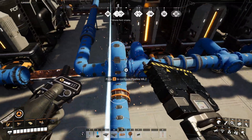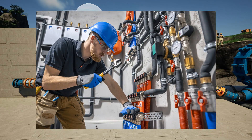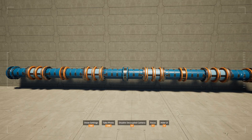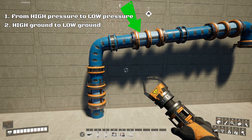To understand fluid mechanics in Satisfactory, we need to start with the basics. How does water actually flow through a pipe? It's remarkably similar to real life, but with a few video game shortcuts. Two simple rules: fluids move from high pressure to low pressure, and they move from high ground to low ground.